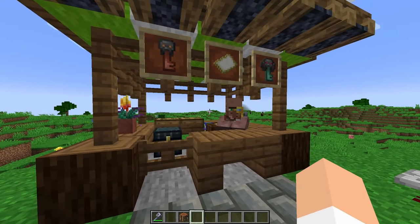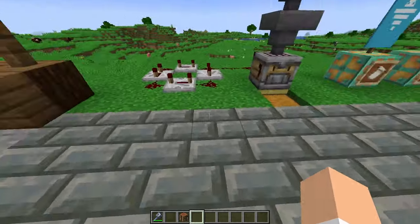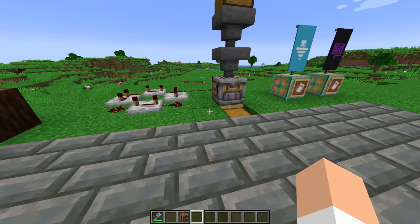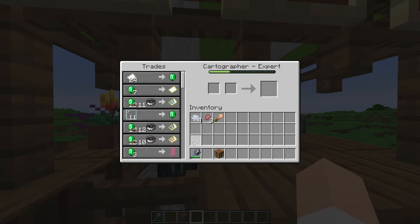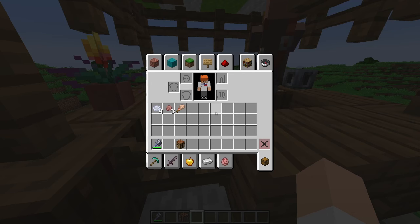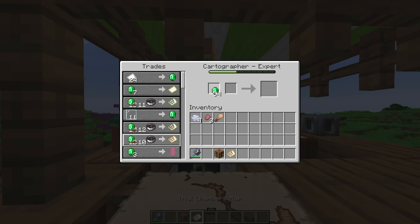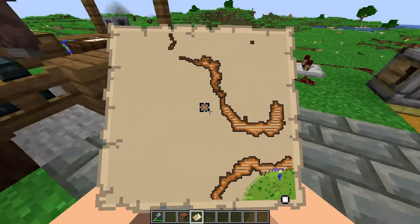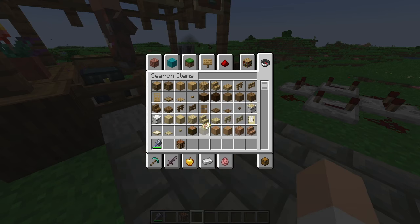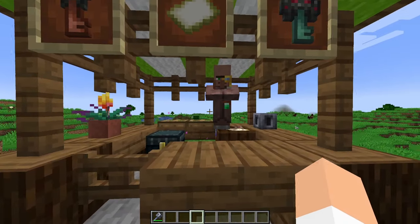Before moving on to the mobs, I want to talk about how you can find these trial chambers, since many of you are probably wondering how to come across these big sprawling dungeons underground without needing a lot of luck. If you have a cartographer villager at least at the journeyman level, they will actually sell you trial chamber maps. If you go into his trade menu, you'll see that you can buy a map directly from him — you will see a gigantic square marking where the trial chamber is underground. You won't have to worry about loading into a new world or loading new chunks. All you need is a villager and he will sell you a map.